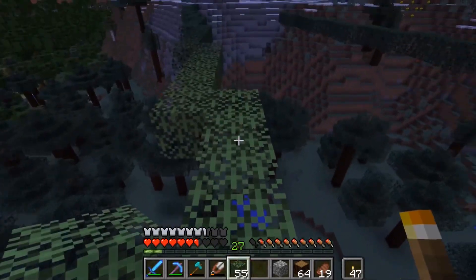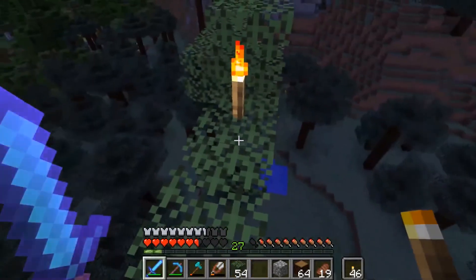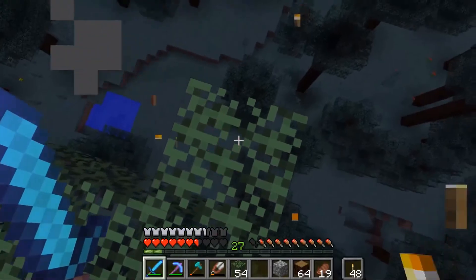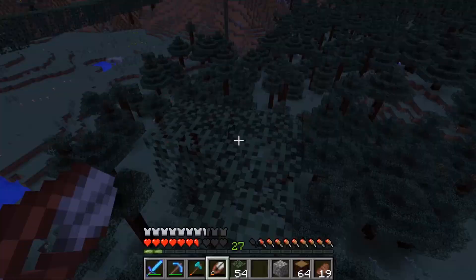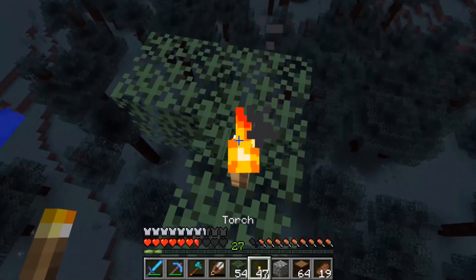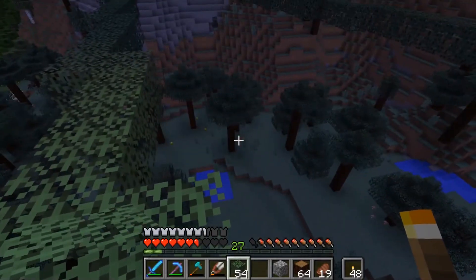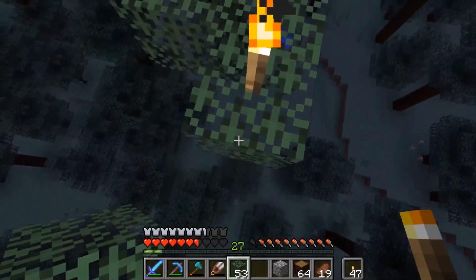Wait, you can place torches on leaves now? Hold up — when did that become a thing? You can place torches on leaves. When was that implemented? Oh, what does it have to be in your off hand? Can you do it without in your normal hand? Can you put torches? You can. When did this happen? This is huge. This is a huge feature — game changing. And I didn't know about it.